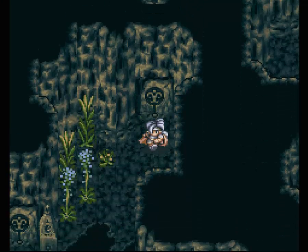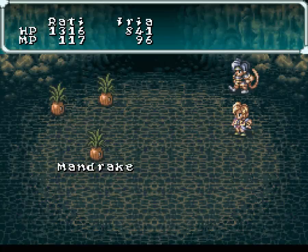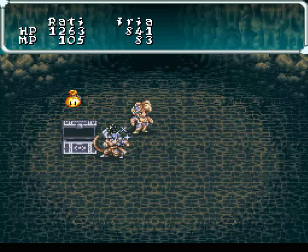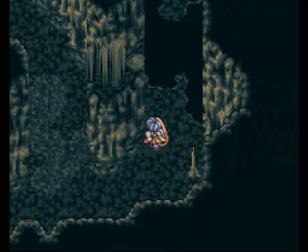So yeah, now we're back at this side. And I'm just going to do the backtracking off screen. And even though Radix has a poison charm on, he's still got poison. Thank you very much, game. I'm actually going to leave out the cave and heal first. Then I'll run through.